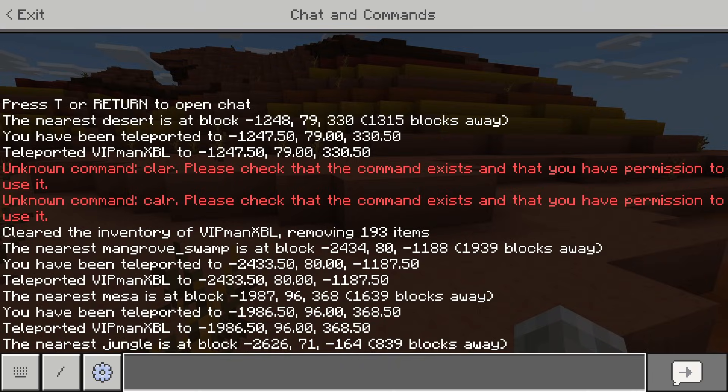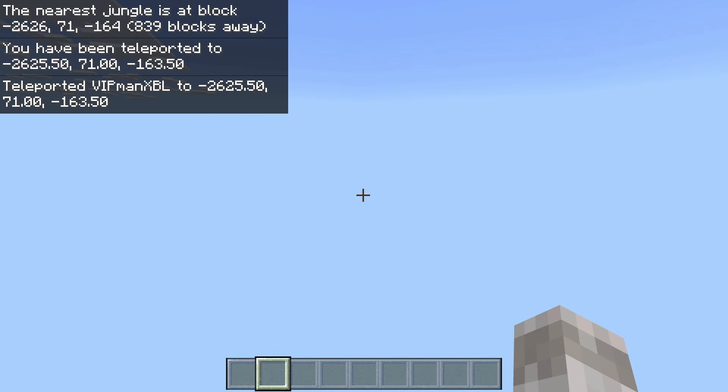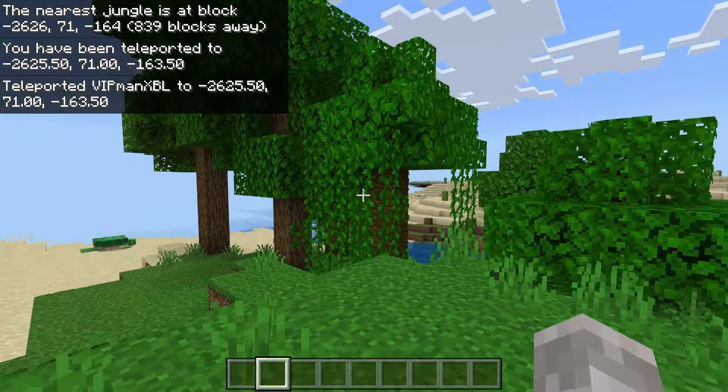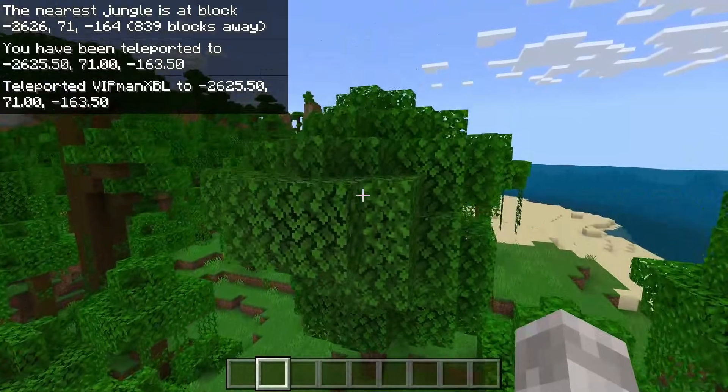Then you want to go to these coordinates. Type in the command slash TP followed by the coordinates that you just got in chat from the locate biome command. Then if you press whichever button it is to send messages in your chat, you will locate that biome. As you can see, here's a beautiful jungle. Now this even works with the cave biomes.